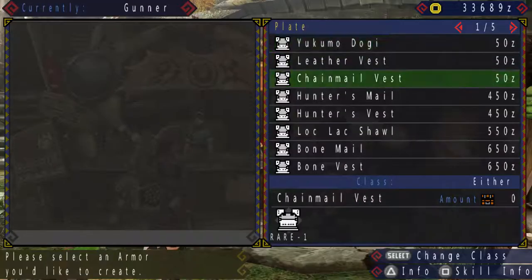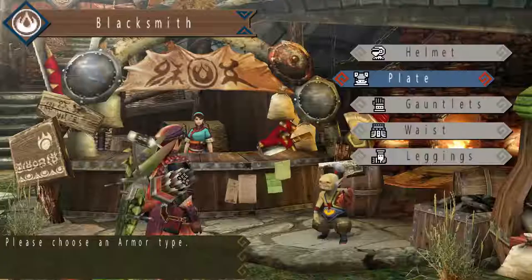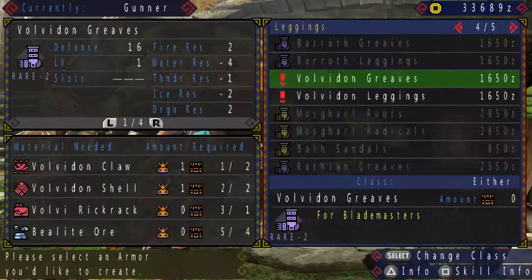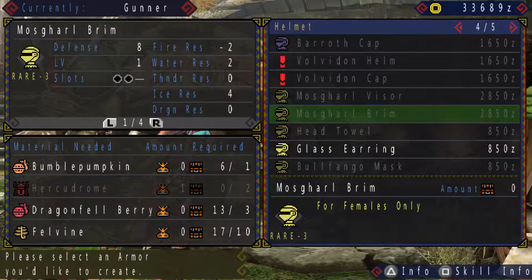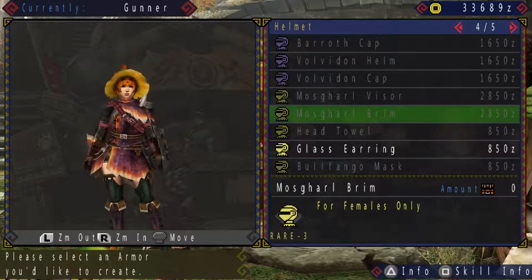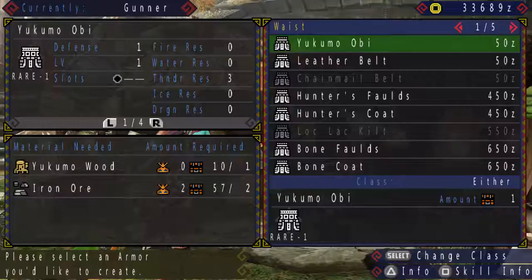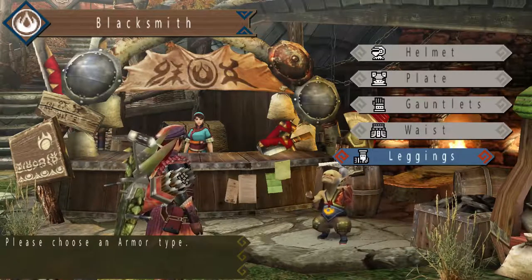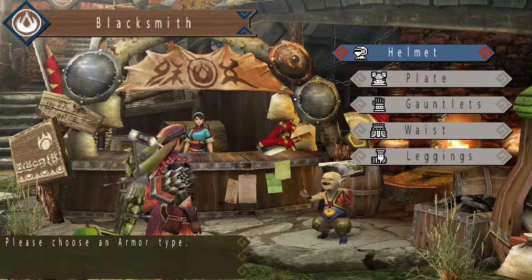What I actually need is one more Hercudrome for the helmet — I already have the gauntlets and waist ready. I just need the leggings, which requires Pale Extract — a total of three Pale Extracts for the leggings and the chest piece, and one more Hercudrome for the helmet.